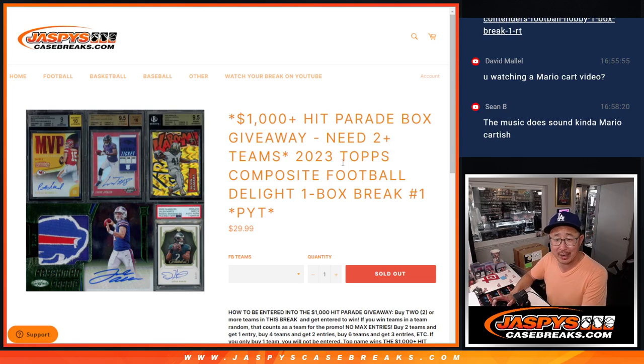Hi everyone, Joe for Jazby's CaseBreaks.com, coming at you with a fun break here. It's a box of 2023 Topps Composite Football, Breakers Light Edition. Just a one-box break, pick your team, but giving away a $1,000 Hit Parade box.